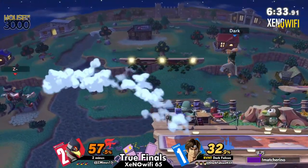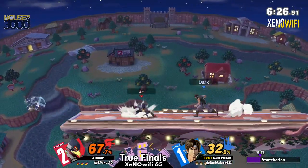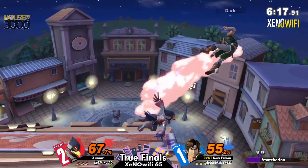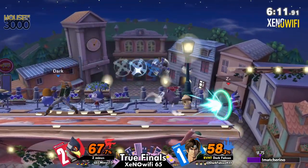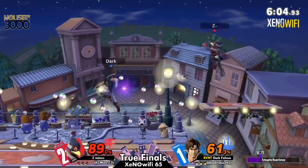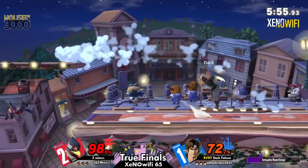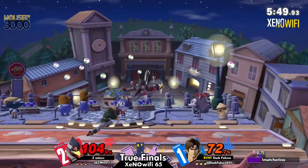You've got to put some elbow grease into it to win this one. These players are both getting tired — they've had long tournament runs today. Dark Falcon actually had a little bit of a scare earlier, going to game five of their losers final set, and then had to come through and play against the person who eliminated them from winners in the first place. So they're definitely starting to feel it. And Z-minus, being reset, is starting to feel the pressure a little bit too.